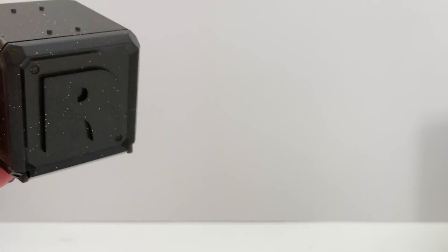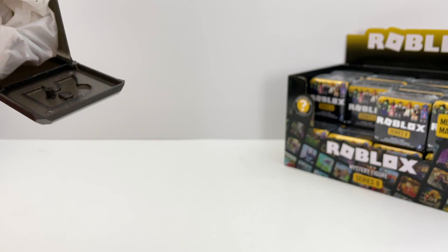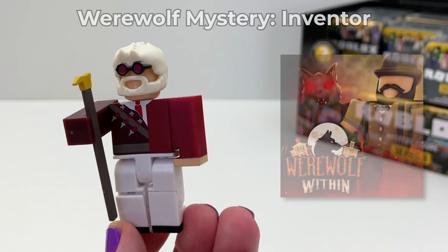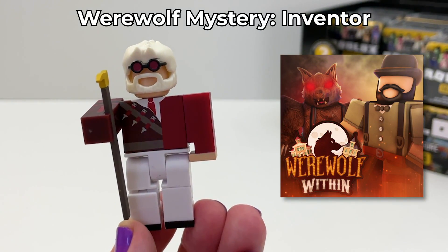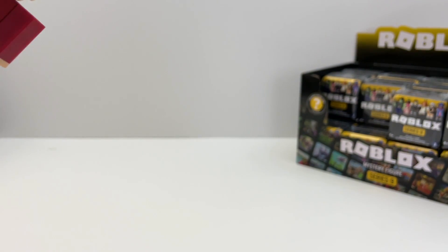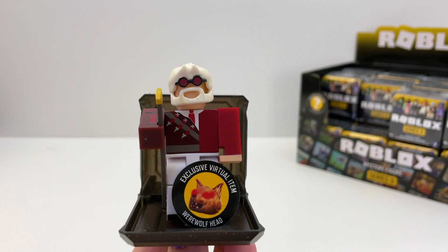Box number two. We got the Werewolf Mystery Inventor, and he is faceless or headless. The code is this werewolf head.